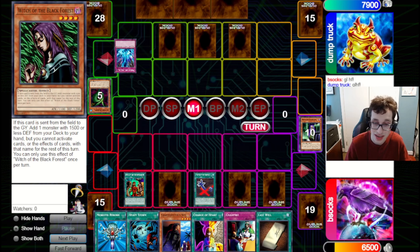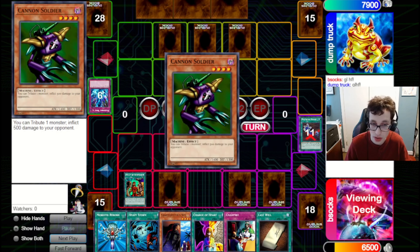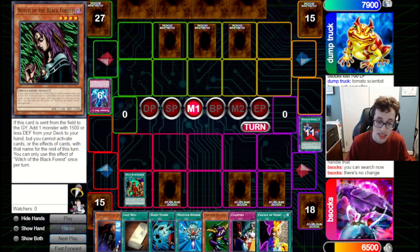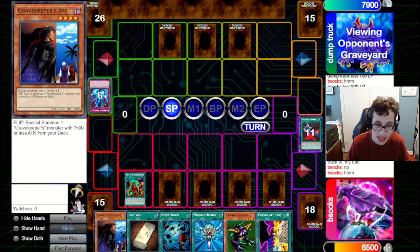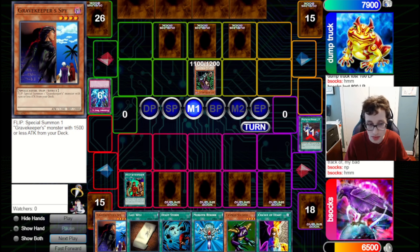They go for Torrential Tribute, popping our board. Now we don't quite have the follow-up because we can't use Last Will to search out a card. We have to use Monster Reborn for the Scientist since it's in the graveyard. It's a really awkward situation — not the end of the world, but it definitely was a misplay. We'll just set a Ceasefire to deal some chip damage potentially. I think if I had played it differently, we could have potentially won that turn. I'm still learning how to play the deck in Vampire format as opposed to Breaker format, and there are some differences I need to take into account.